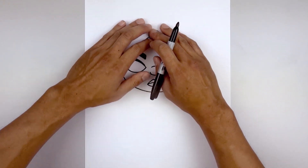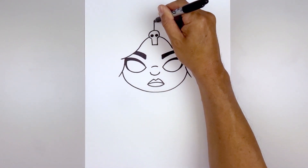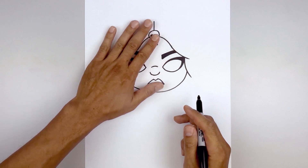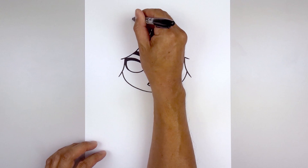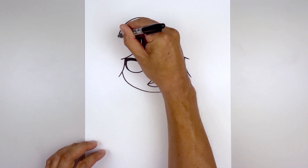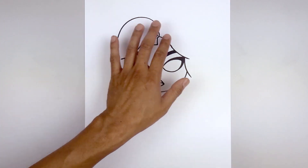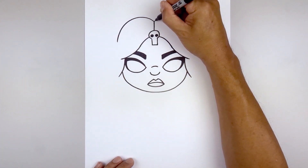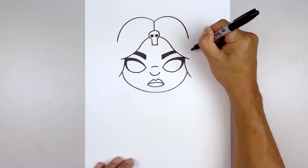Let's go back up to the top and draw the outside of the hair. Starting from the top of the skull in the center, we're going to start with a straight line going up towards the top of the head. Now work our way over towards the left side - starting from the top, curve up, rounding up the head and then down. Let's do the same thing over on the right, starting from the center, go up, rounding up the head and then pull that down.